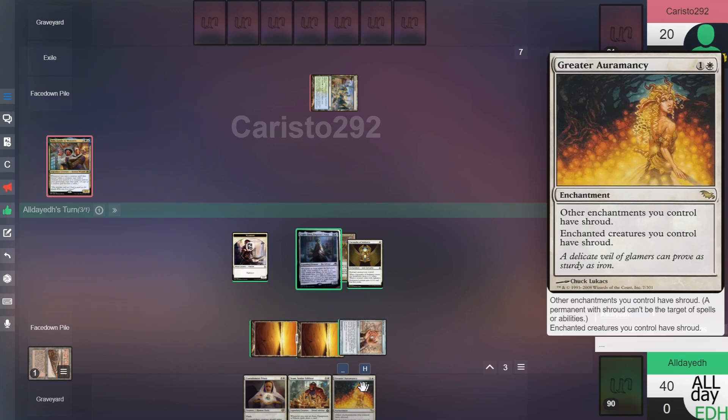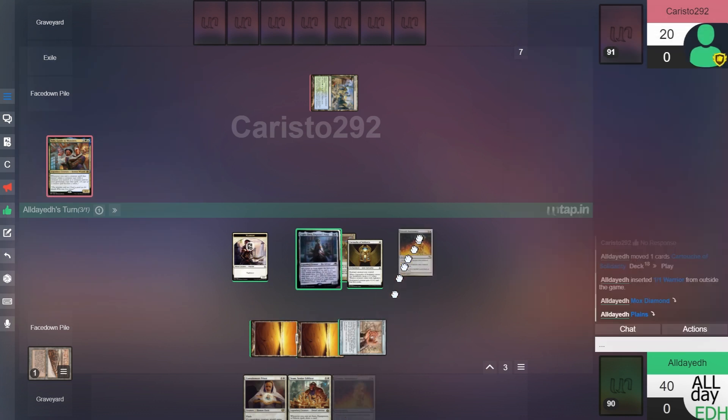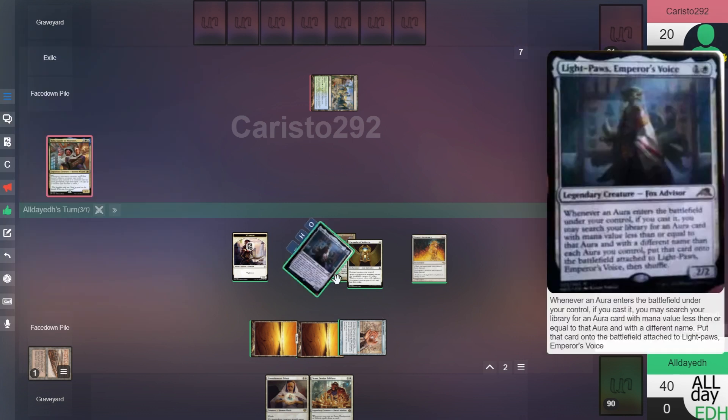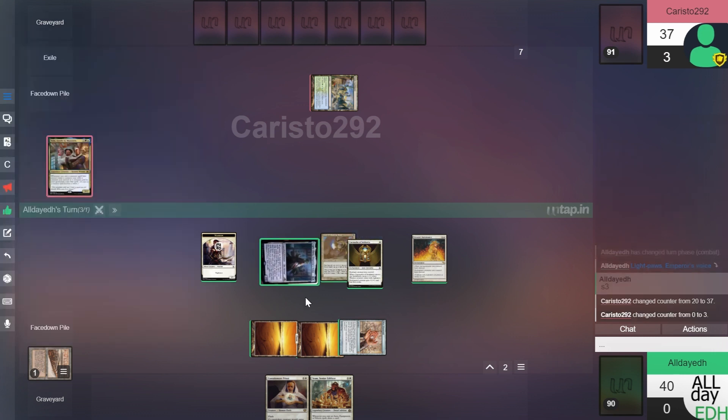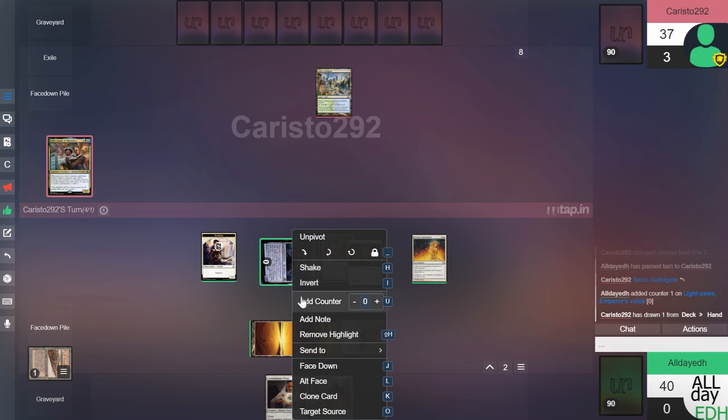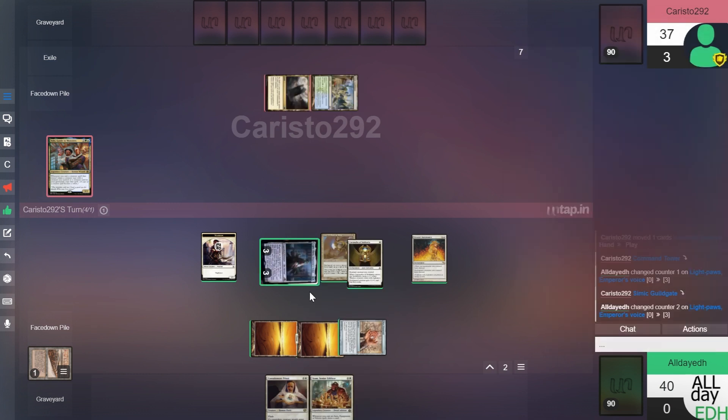I made a mistake. So we'll play Greater Auramancy and swing. We'll pass and add some counters on here to make it easier to distinguish.